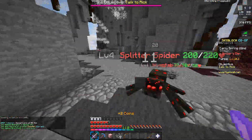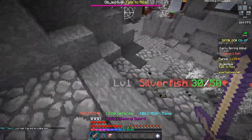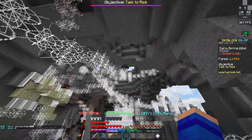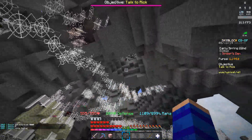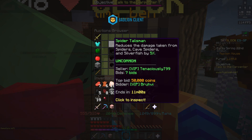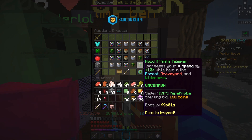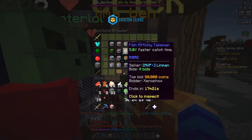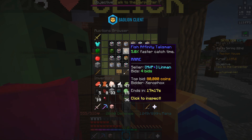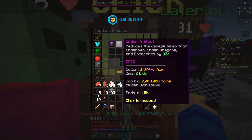The spider talisman can be obtained by killing the broodmother boss that spawns at the spider's den. I haven't spent too much time at the spider's den, but I think it typically spawns at the higher areas. I don't have this talisman yet — it simply reduces damage taken from spiders, cave spiders, and silverfish by 5%, but it's an uncommon talisman so you can get nice reforge stat boosts from it. There's also the fish affinity talisman, which gives 5% faster catch time and can be obtained as a drop from the water hydra sea creature while fishing.